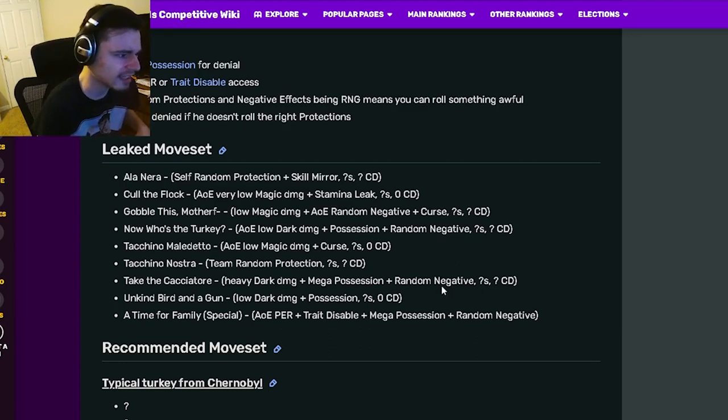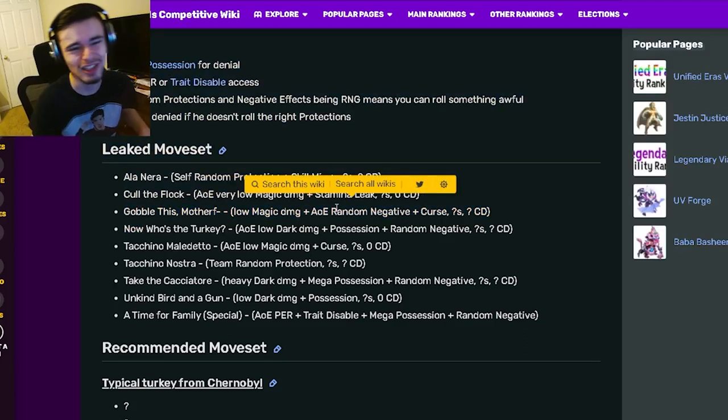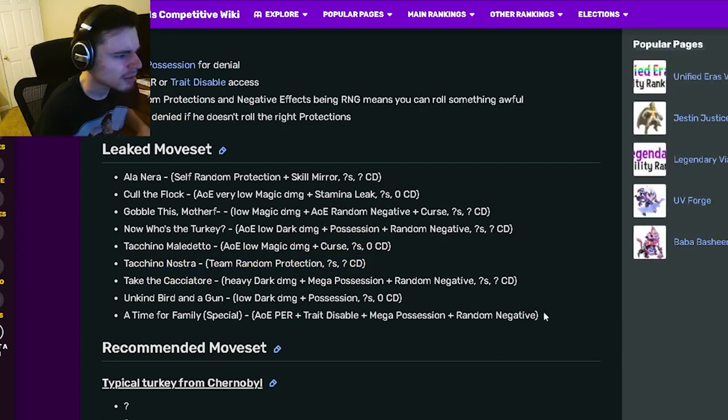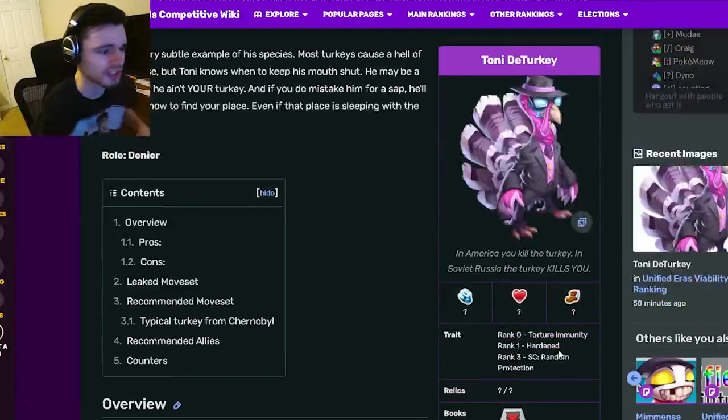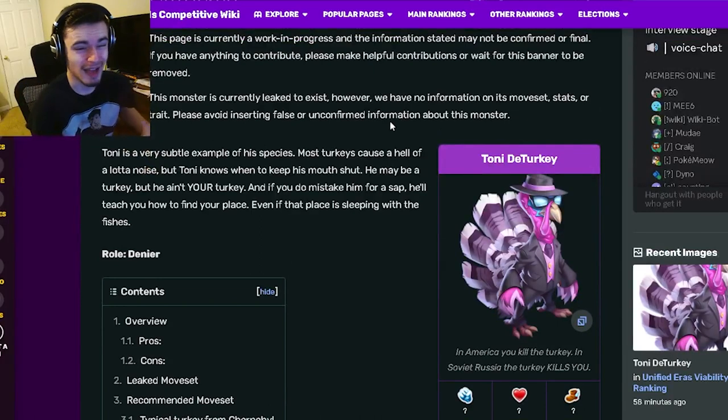Overall this monster has some decent moves — some pretty good ones in there. I do like the zero cooldown AoE Curse, that is always really good. You might want to use the AoE random negative with Curse instead though, which is really really good — you could get some great stuff out of that, but it is random so you could also get something bad. That goes for a lot of his moves with the Random Protections as well. He has some pretty great moves and his traits are decent too.